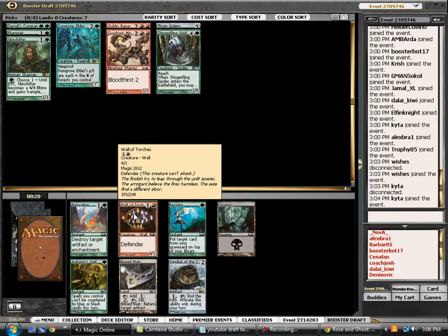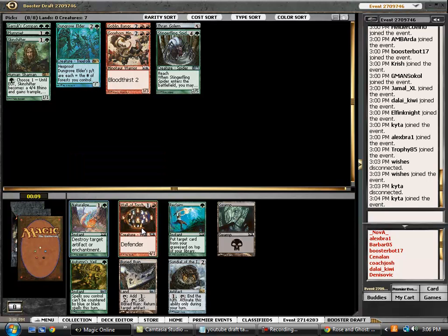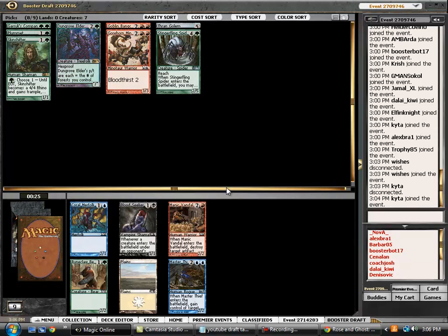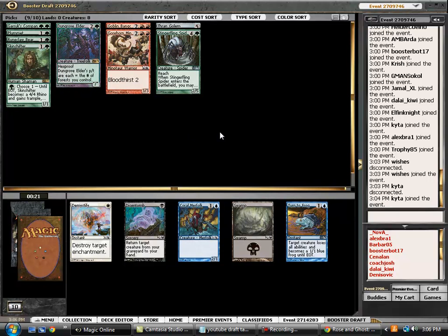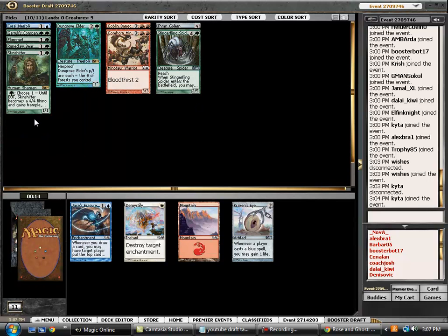Here we can probably pick up either Autumn's Veil for the board, or potentially a Naturalize. Naturalize is a little bit more of a strong sideboard choice, so we'll go ahead and nab that. Reclaim is fine but we'll see it later, and we'll probably be able to pick up enough early drops so we don't have to worry about the walled torches. Here we're happy to grab Runeclaw Bears. Manic Vandal is fine, but there aren't that many artifacts in this set. We're going to have probably more three-drops, so really filling in that two-drop curve is pretty important. Coral Merfolk, Goblin Pikers, and Runeclaw Bears are all very strong in this format due to how aggressive it is.